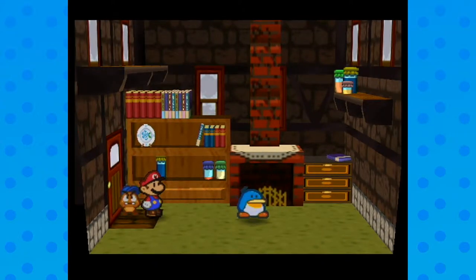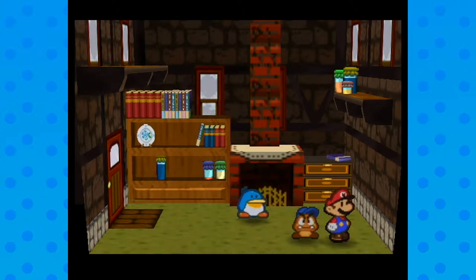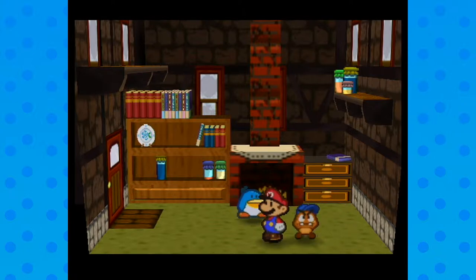Welcome back to Let's Play Paper Mario 64. In the last episode we got to Shiver City where what appeared to be a murder turned out to be a guy who hit his head. That's really stupid in my opinion, but whatever.